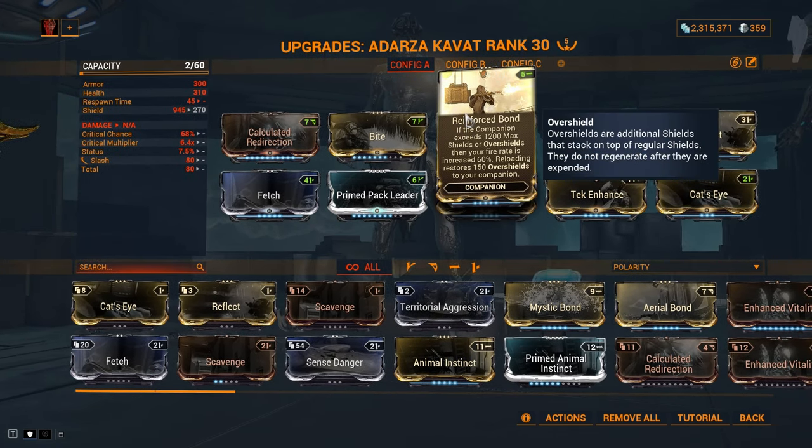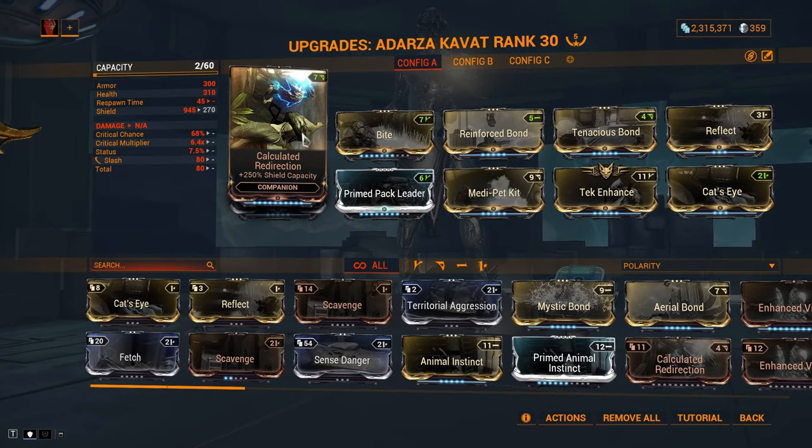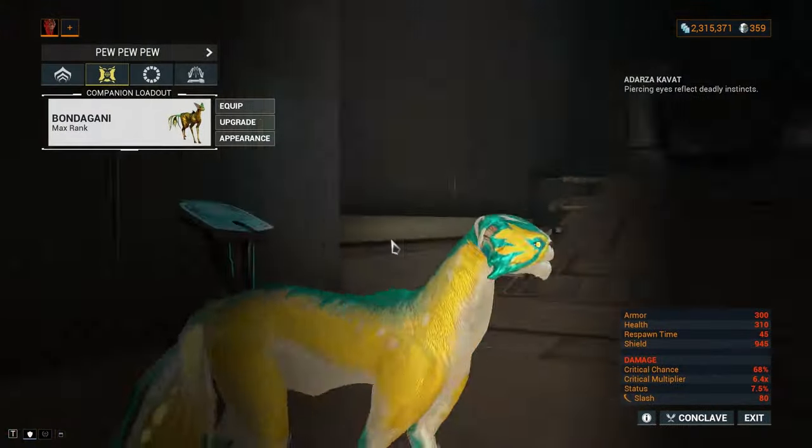Reinforced Bond gives me extra 60% fire rate, which will pair additively with Arcane Velocity. And to satisfy its condition, I have a Shield Mod, and reloading my Phantasma will increase the shields on my Kavat.